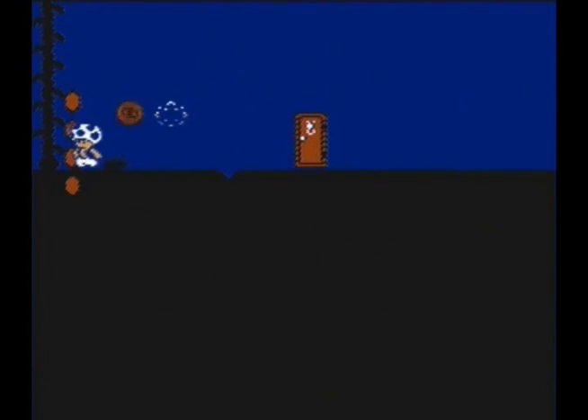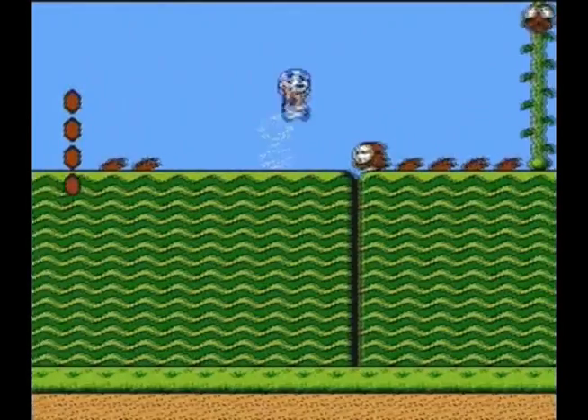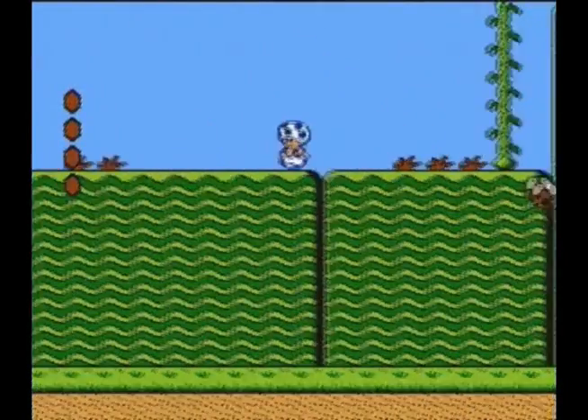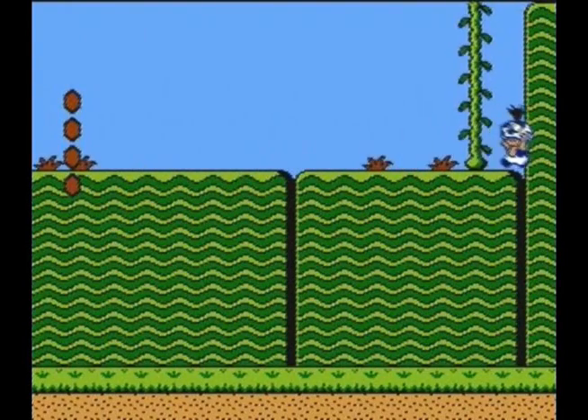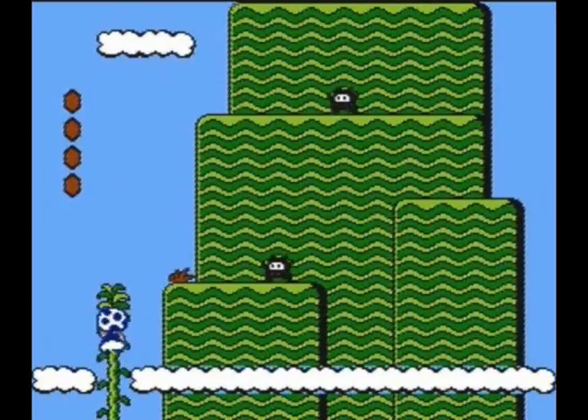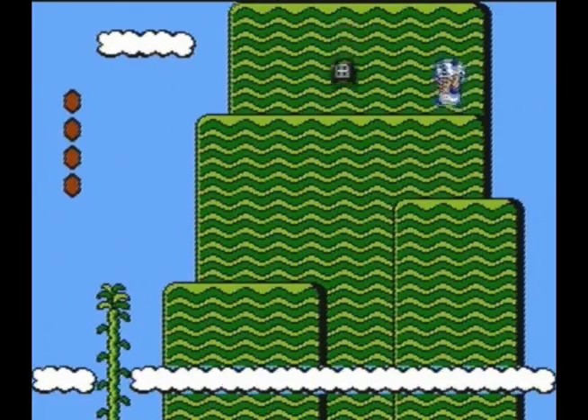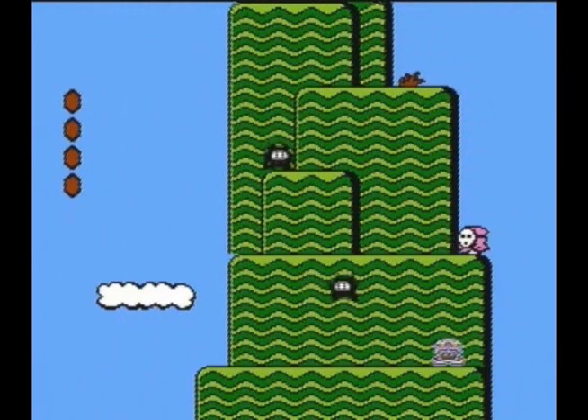Now Toad's strength is he can pick up stuff really fast, faster than anybody. He'll always keep the same speed running whether he's carrying something or not. His disadvantage is he can't jump very high — he has the lowest jump in the game — but he has the fastest running and grab speed.